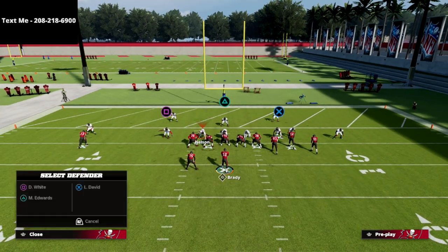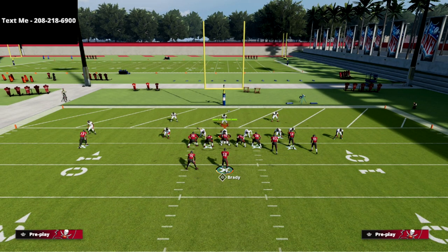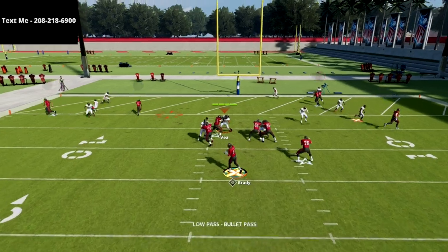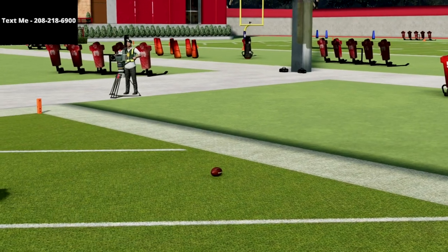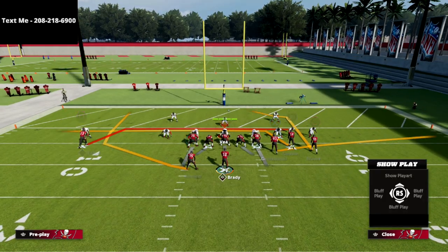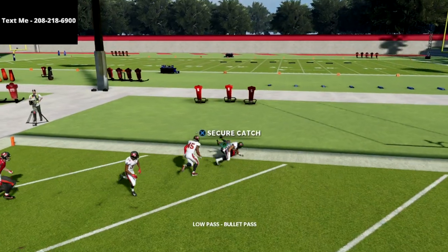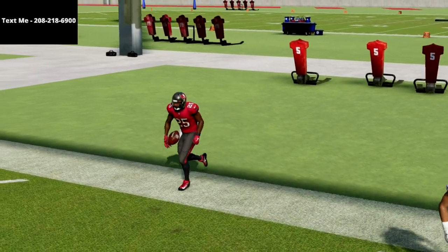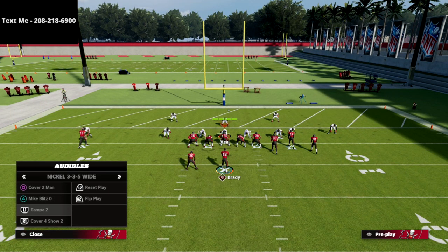All we're going to do is put the square receiver on an out route, and then on the right side put the R1 on a streak. That's it. What you're going to see on the left side is that if they're in zone coverage of any type, that running back is going to be wide open every single time. A lot of people like to double Mabel. You might play somebody running Tampa 2 where they drop both linebackers into hard flats to take away the flats. That out route in combination with this seam wheel route is really, really good — it's the best red zone play in the game.